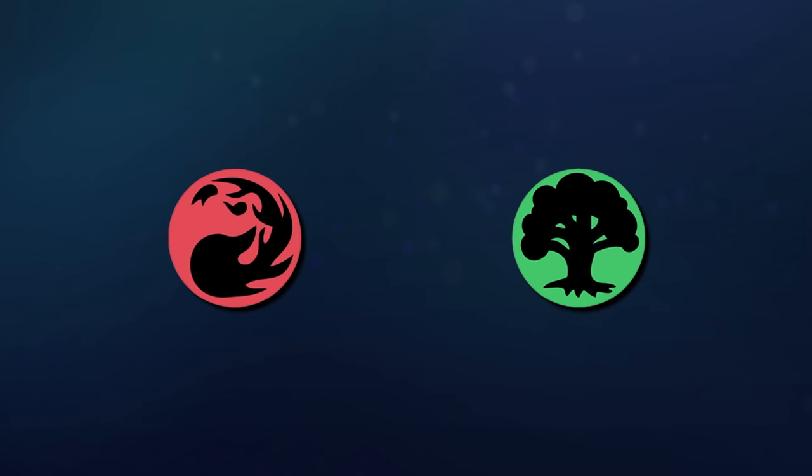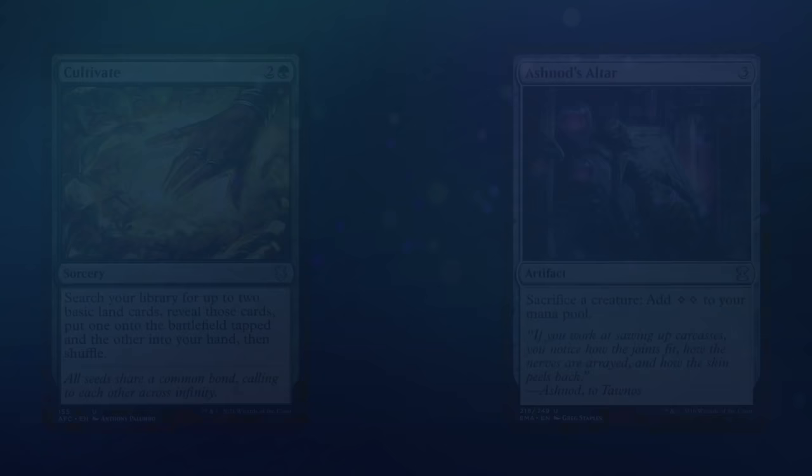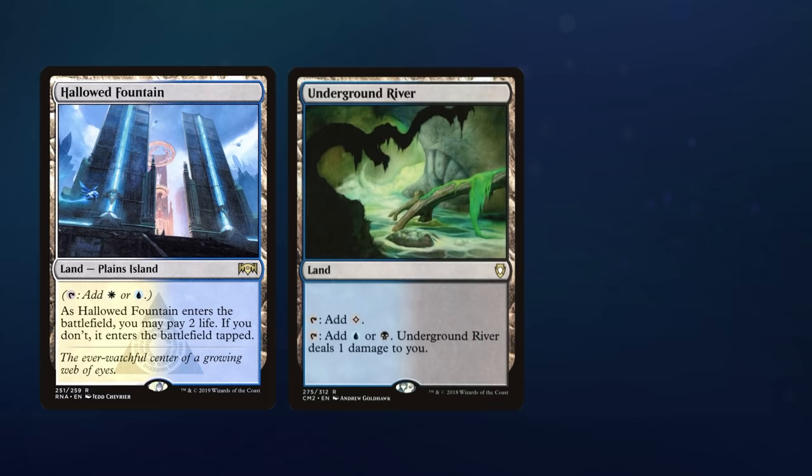On turn 3, when you should probably be playing your first or second spell, what would you prefer — a land that can tap for 2 different colors but not until your next turn, or an extra mana now so that you can cast your Cultivate or Ashnod's Altar? When it comes to 3, 4, and 5 color decks, this gets trickier, but you still have options. In 3-color decks, a handful of basics is probably still a good idea, but add to that some lands that don't always enter the battlefield tapped. There are, of course, the shock lands, pain lands, and even the OG duals. But in recent years, some other great options have been printed.